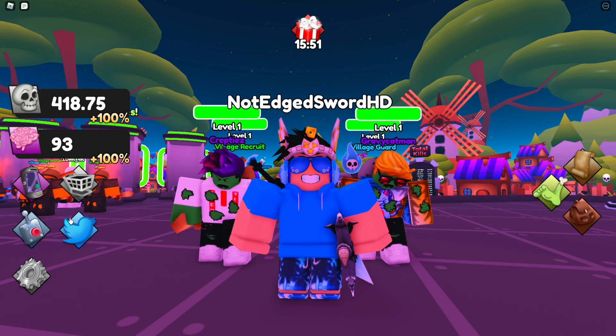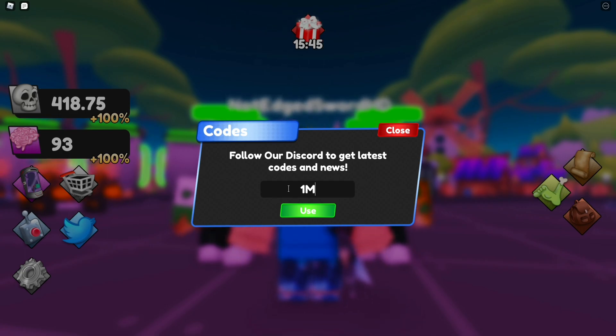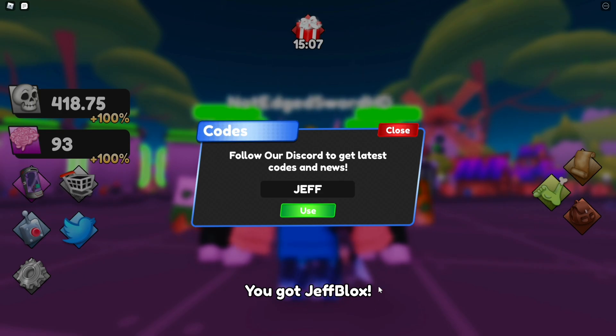First, you need to click the Twitter button right here. The first code is 1M, which will give you some Black Potion. The next code is Gravy, which will give you some Gravy Zombie. The next code is Creptize, which will give you some Creptize Zombie. And the last code is Jeff, which will give you some Jeffbox Zombie.